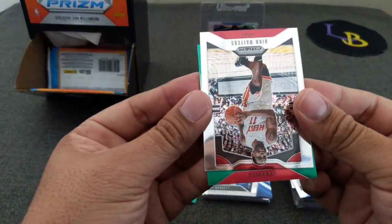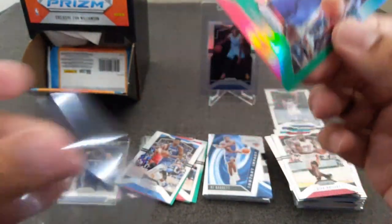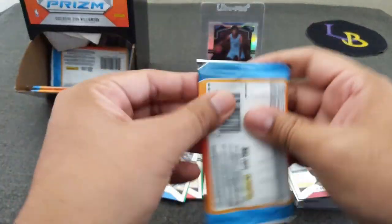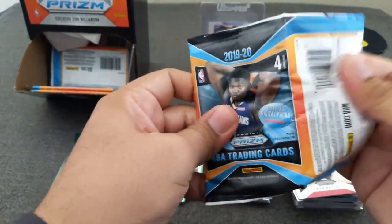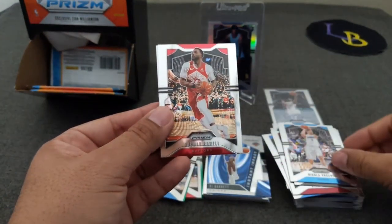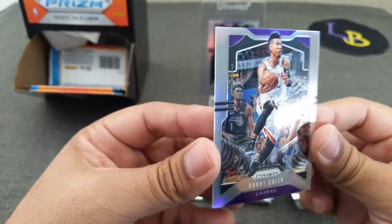I'm not keeping count how many packs I've gone through. Here's a green — Rosier, Dion Waiters, Derrick Rose, security. And we got a rookie in here. Yep, it's a rookie — it's a Clipper — Terence Mann. So our second color and it's a green. Go ahead and sleeve that guy up. So we got two green rookies, looking for a silver. Okay, here's another silver — Norman Powell, Vucevic, and Danny Green. Danny green — go Lakers!